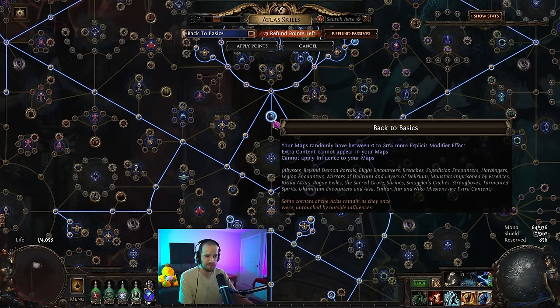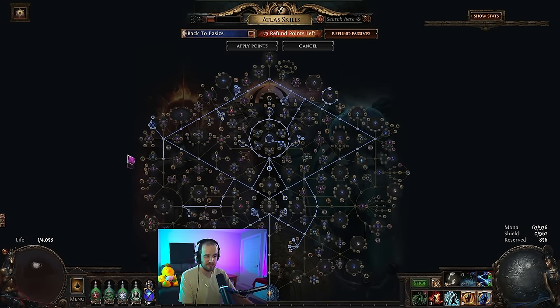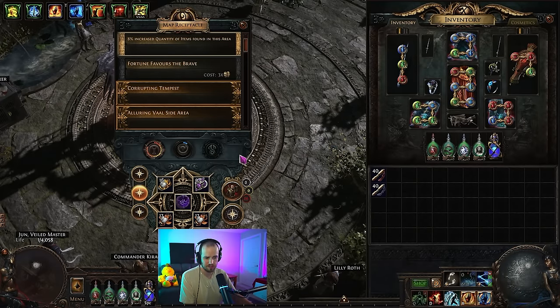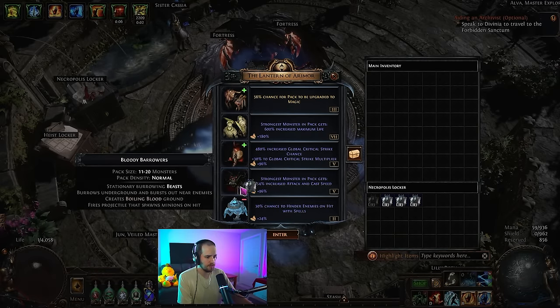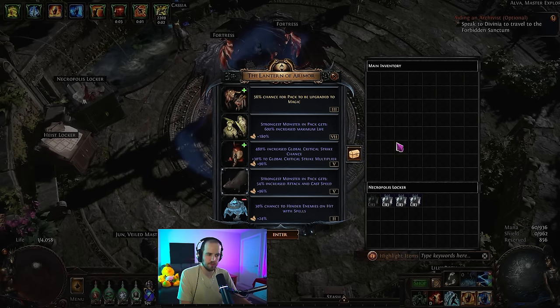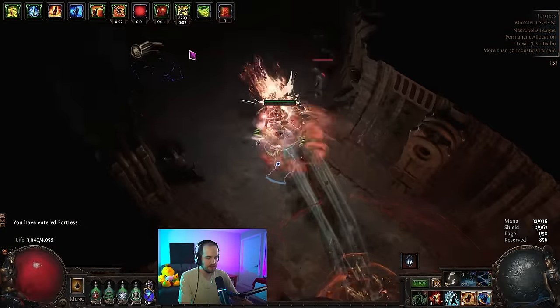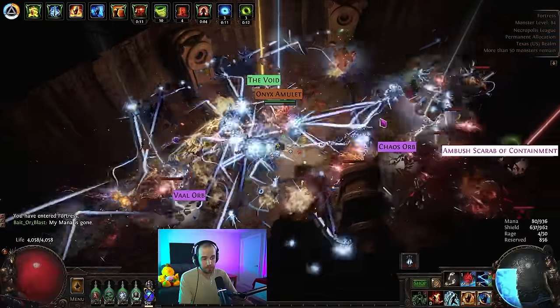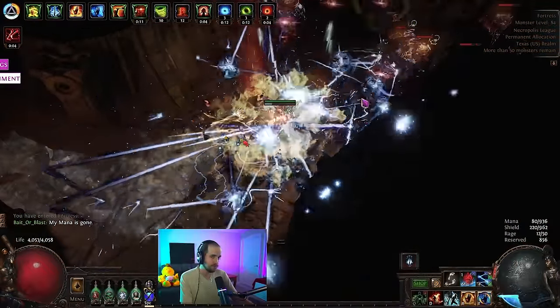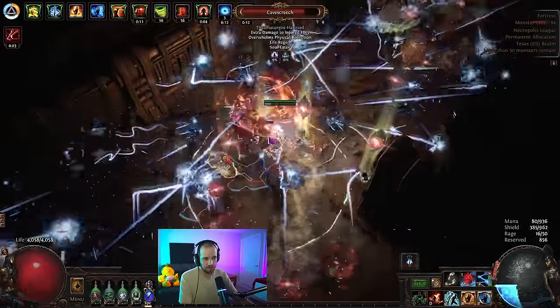We're on a back to basics tree - a pretty standard back to basics tree. We've essentially just scaled the modifiers as hard as humanly possible, meaning these maps are extremely dangerous. We're using a pretty standard setup: rare monsters have two additional modifiers making them significantly tankier. I do keep embers of rats and embers of frogs to get rid of specific mob types - like bloody barrowers are really annoying, they leave boiling blood ground that can kill you easily. Mobs that do corpse explosion I pretty much get rid of too.